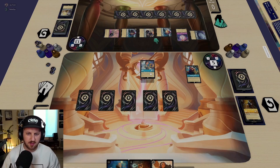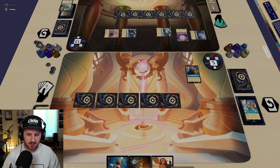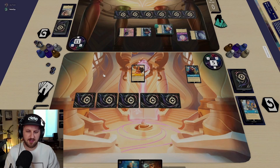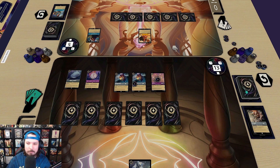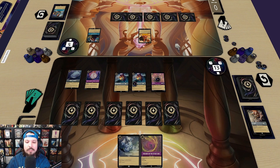I'll challenge Beast and pay five. I'll pass. We're in top deck mode now, especially with White Rabbit's Pocket Watch — if I pull a Jafar or something it's super high value. Let's draw — oh, spicy! We have to decide what we want to do here.